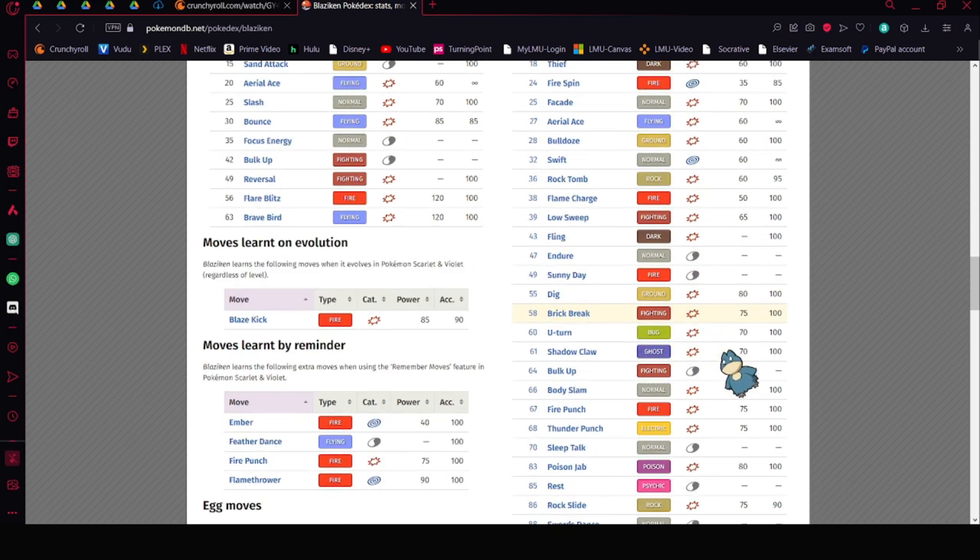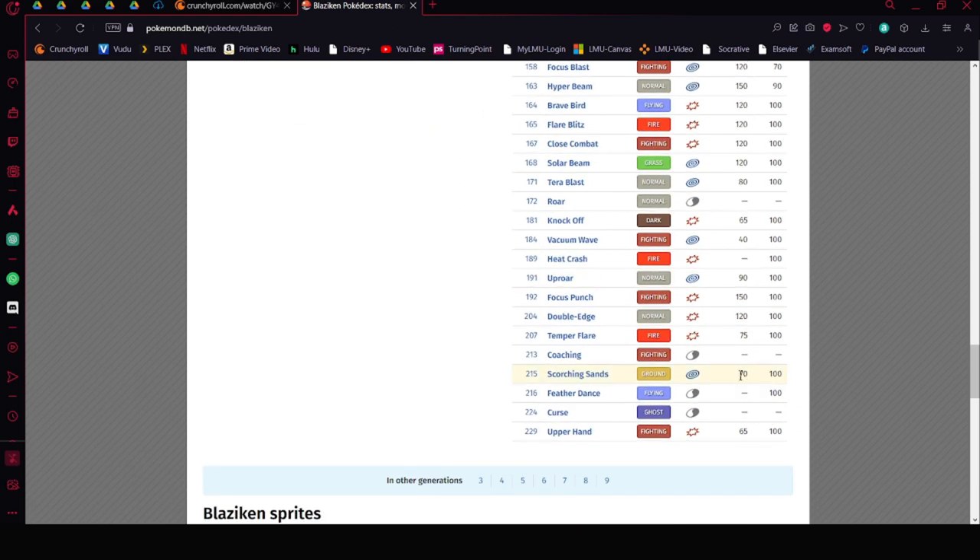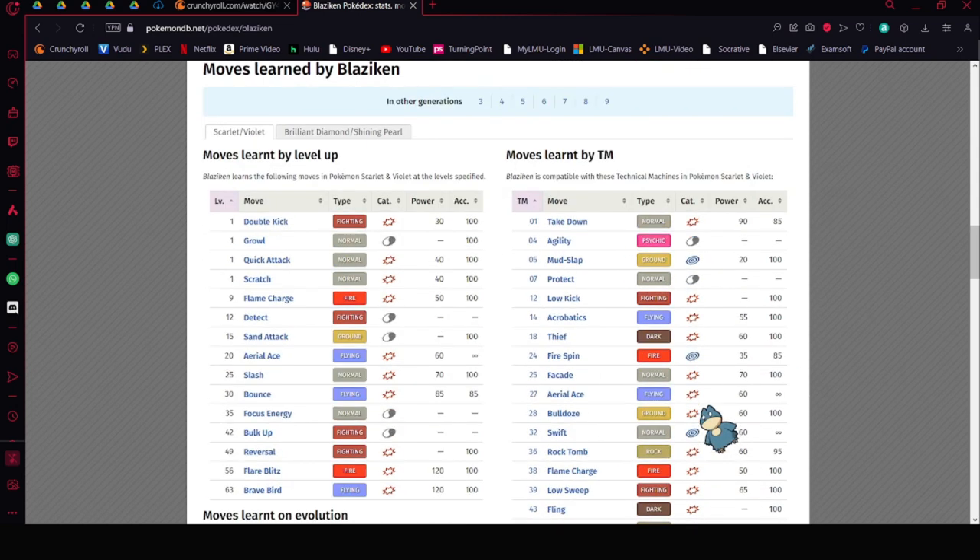In this generation, Blaziken can also learn Knock Off. Upper Hand is a new move in the game — if you use a priority move like Sucker Punch, Upper Hand will go before it and cause a flinch. It's like a better version of Fake Out, and it's a Fighting-type move, so Blaziken technically has STAB on it if it keeps the Fighting type.